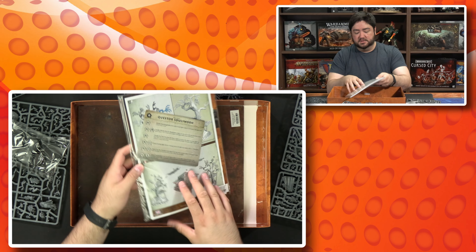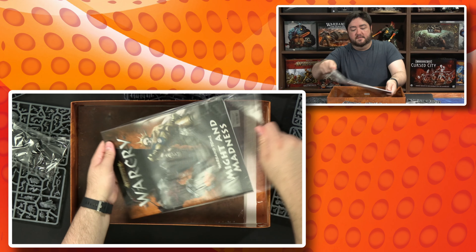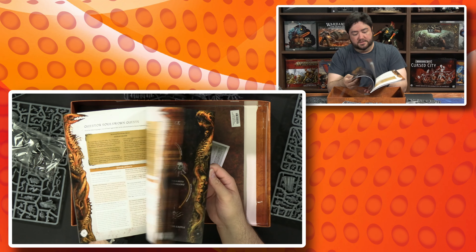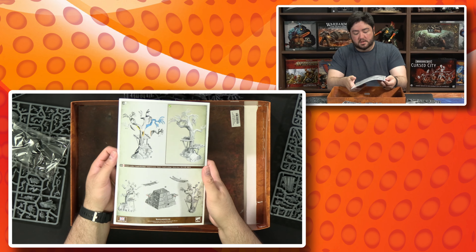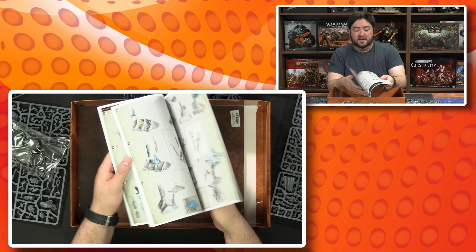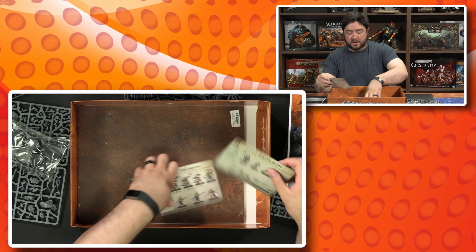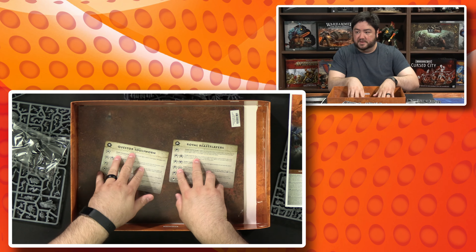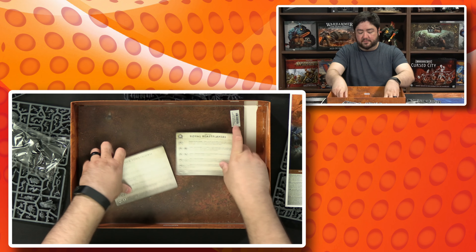We have the cards as well. Let me go ahead and pop this open real quick — we also have the instruction book. And then your warband cards for the two warbands. If you flip them over you get their special rules — kind of like a quick reference for when you roll doubles or triples, so for their special attacks.